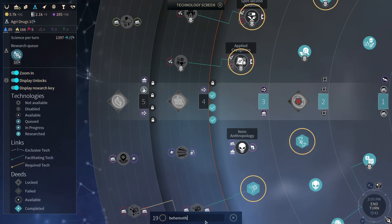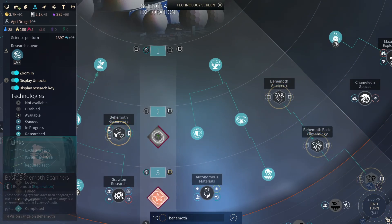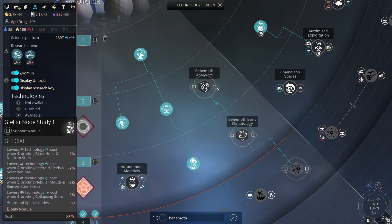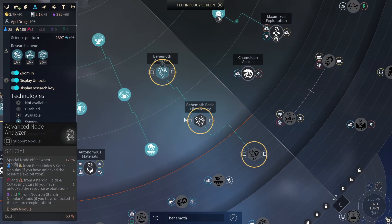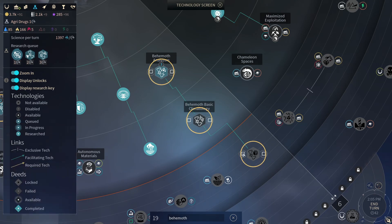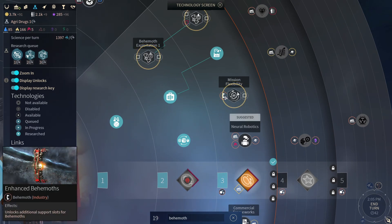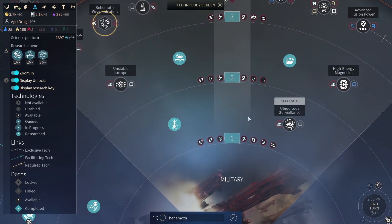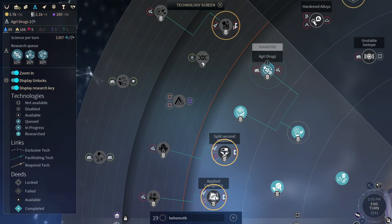How do I even increase the number of behemoths? Let's find out. There are behemoth generators over there — vision range, movement points, that'll help me around special nodes. Basic node analyzer — that's handy. Climatology — holy shit, I had no idea I could get these things! I am being absolutely blasted by knowledge right now. And that's behemoth weaponization — I don't necessarily need that.